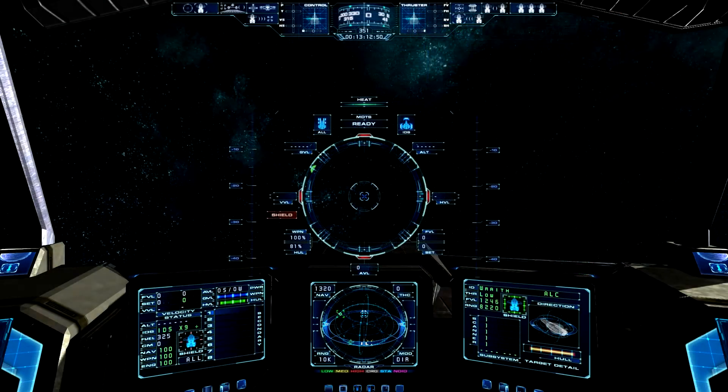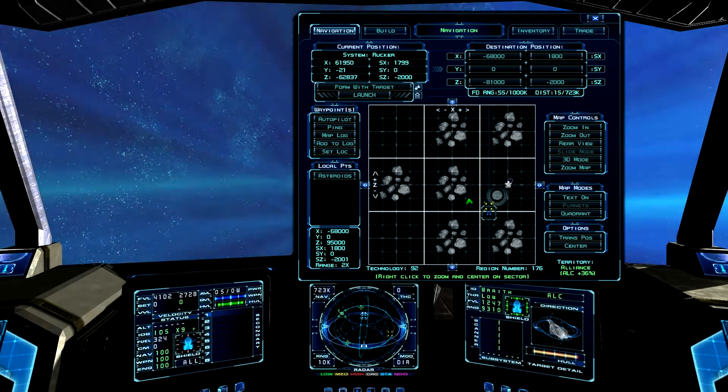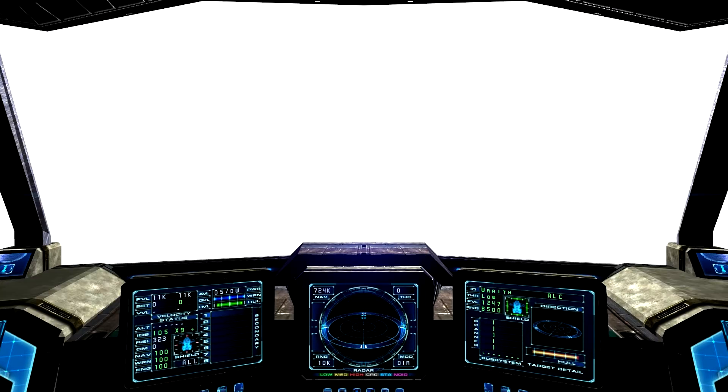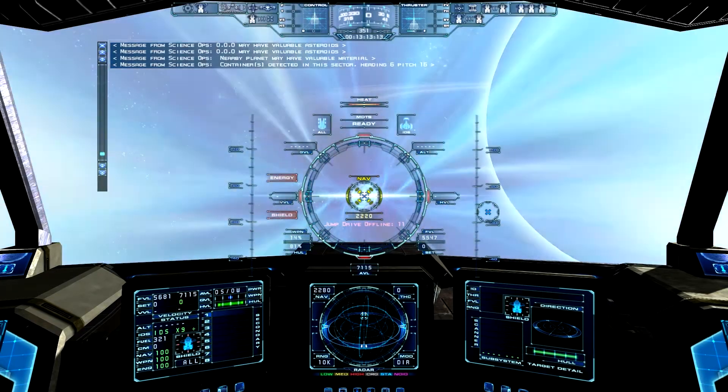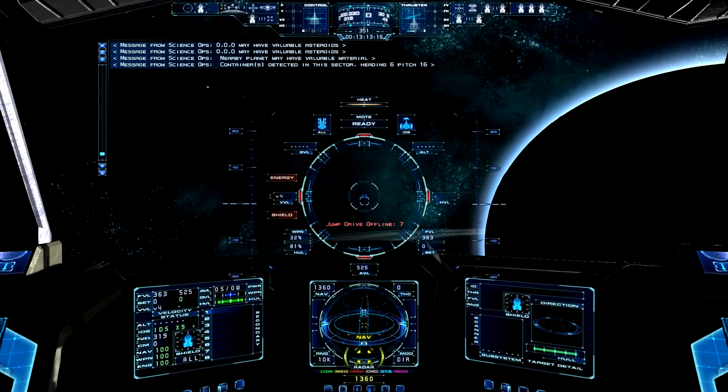All right, let's see if we can find one of those things with the science officer. I'll just jump into this system here because I remember the science officer had something to say about this place. And the science officer says there is a container detected in this sector — heading six, pitch 16.